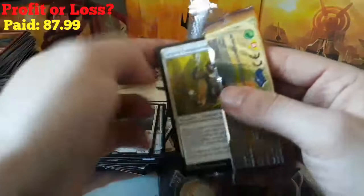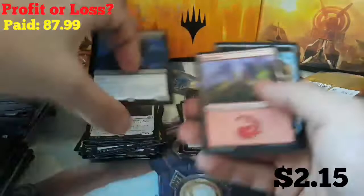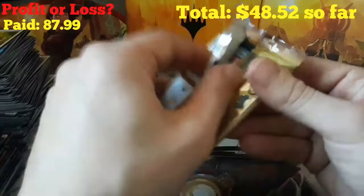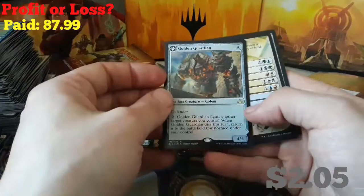Hopefully we can find ourselves a Phoenix — that'd be pretty awesome. Right to the rare: we got another Paladin of Atonement. Holy crap, the duplication! We got an Olenka... not much else. Our rare is a Dire Fleet Poisoner. Six more packs to go — something good's got to find us. We got a World Shaper, and our foil rare is a Golden Guardian. It's cool because it's a foil flip, but not the greatest foil rare.